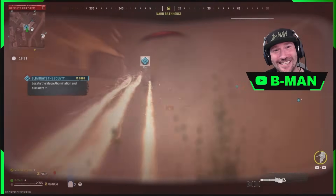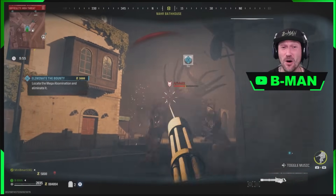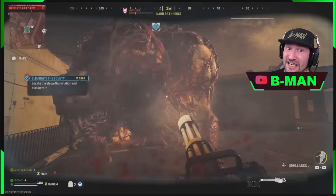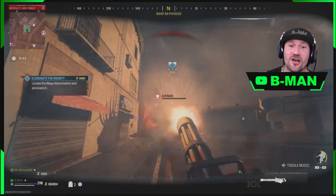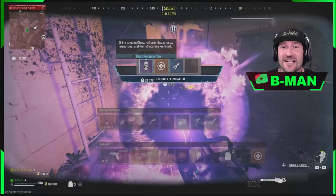Hey guys, B-Man here. How are you doing today? Today we've got an awesome one for you. What we've got is my methods for combining all the best glitches together so you can make the red zone super easy and find your ray gun schematic, which you can only get from doing contracts in the red zone.